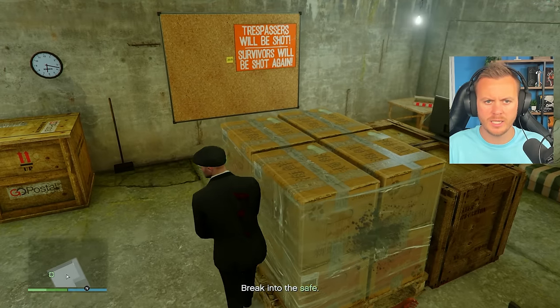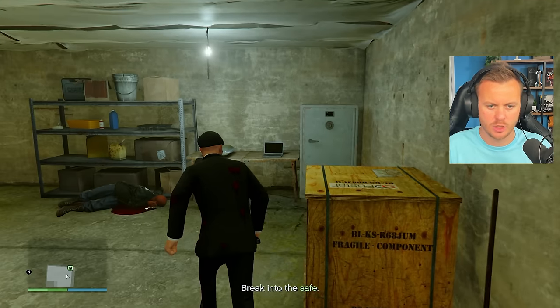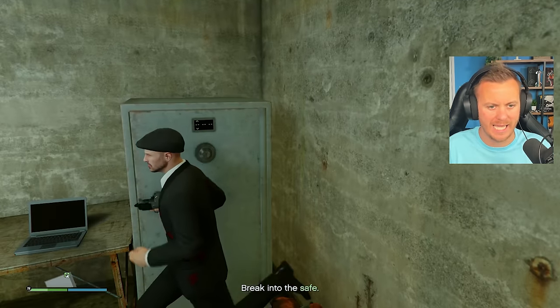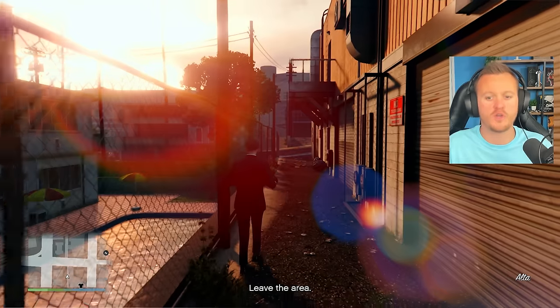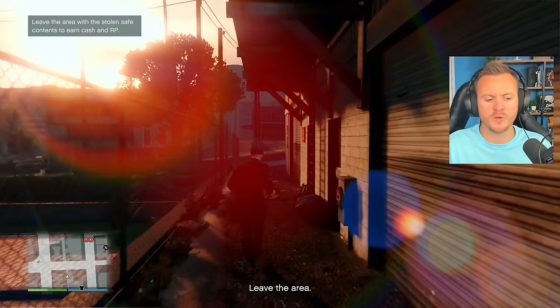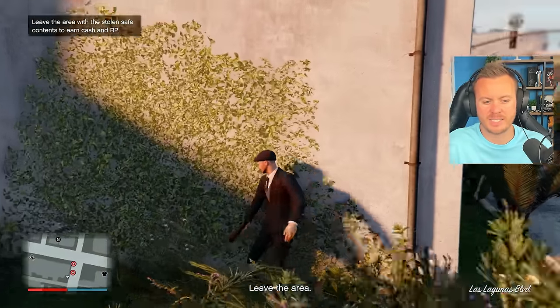Find the code, which should be... okay, there it is. 28-3-98. There we go — you stole the safe contents. Let's get out of here. Of course our car's gone.